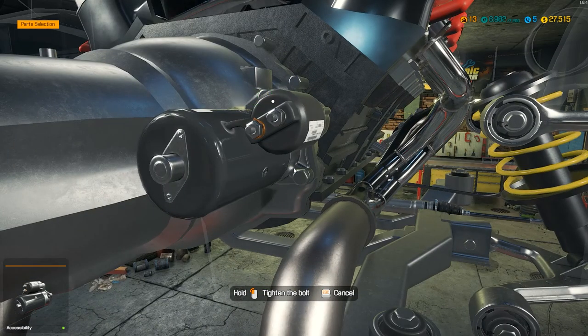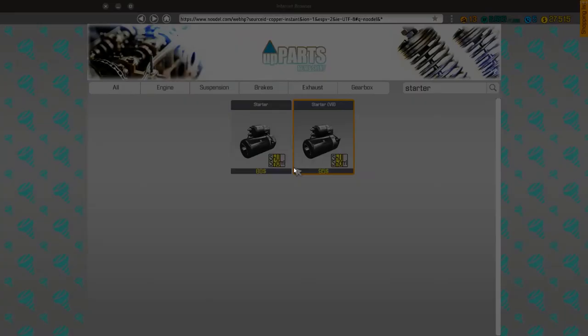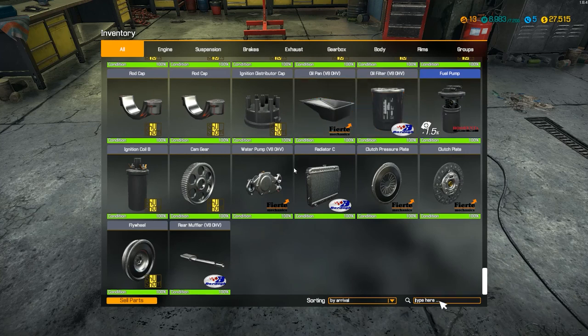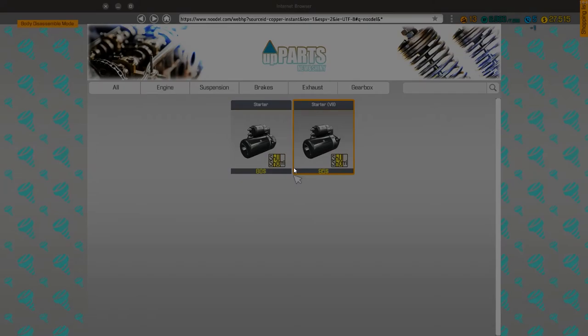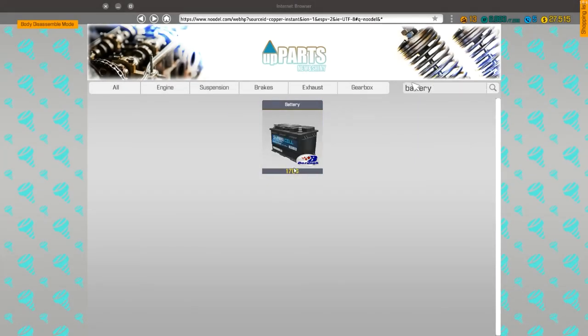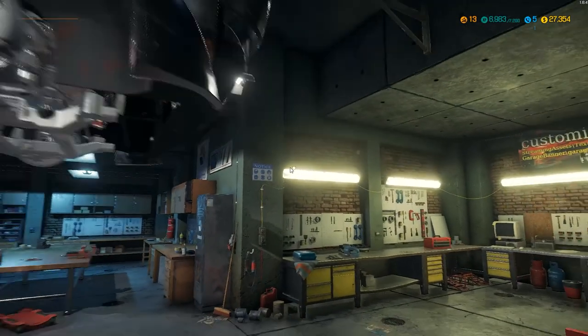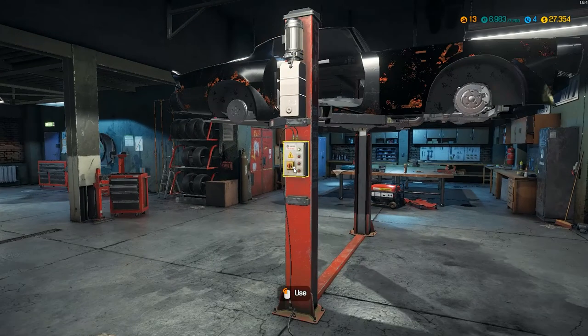All right, let's lock the starter in. I need a battery which I don't think I bought. No batteries — okay, let's go ahead and buy one of those. Then I gotta make a decision on the rims. This is becoming a very expensive car, but I gotta say I like it.